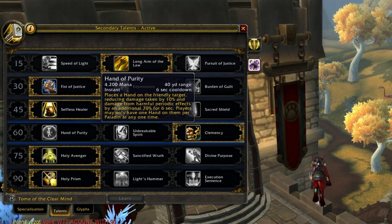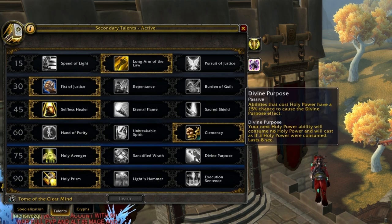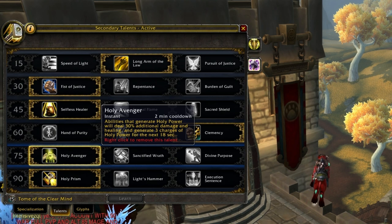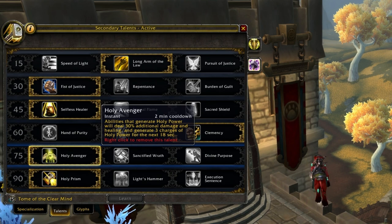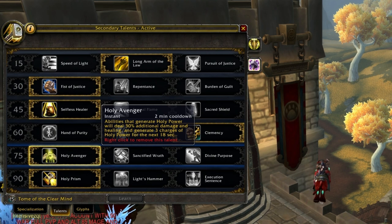If you're using Eternal Flame or Sacred Shield, give Selfless Healer a shot. For the third tier, Hand of Purity has been buffed, but Clemency is the best because of the two Hand of Sacrifices that can dispel your teammates. Hand of Purity can be useful against a UA Warlock team where dispelling Unstable Affliction would silence and hurt you.